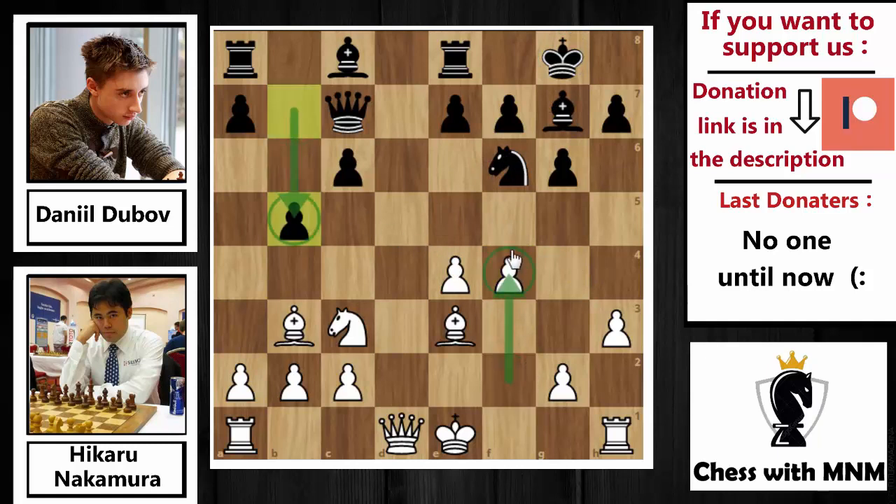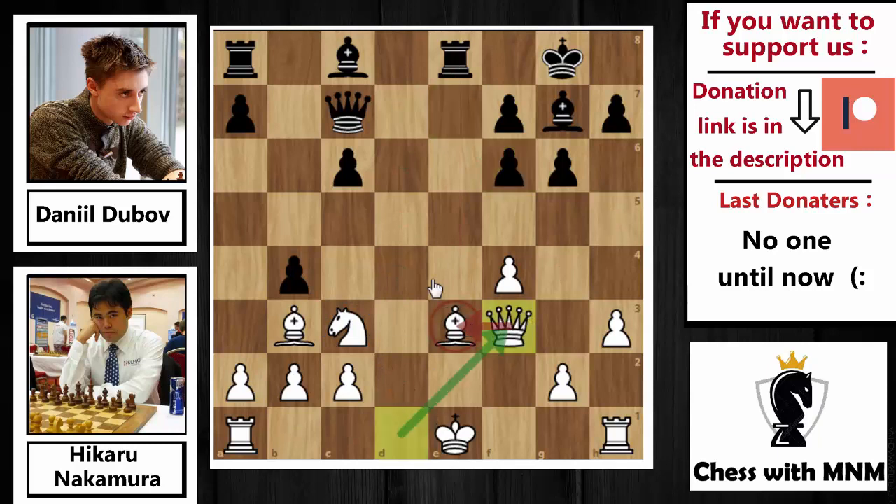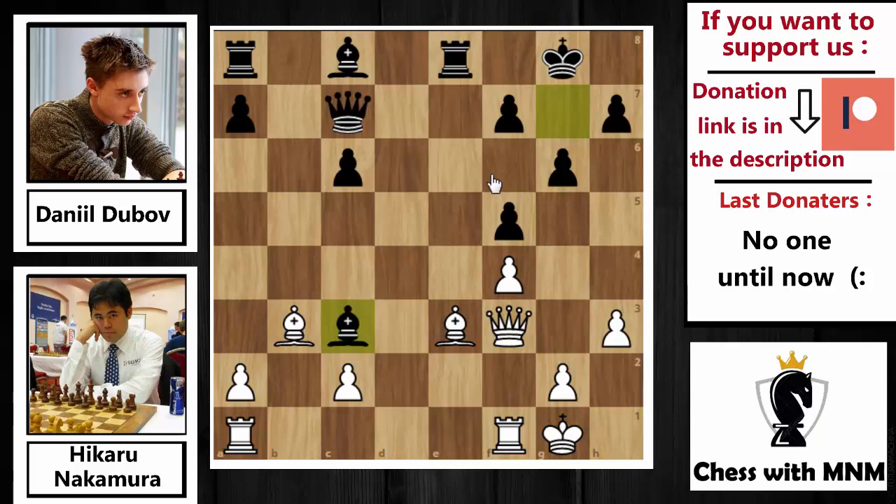Dubov says: as you push f4, I will push b5, a5, a4, b4 and grab space on the queenside too. After b5, Nakamura pushed e5, attacking the knight on f6. Instead of moving the knight away, Dubov played b4, attacking the knight on c3. The idea: if you play exf6 then pawn captures on f6, attacking the bishop on e3 and the knight on c3. The best move would be Qf3 guarding the bishop, but then bxc3 comes, and after bxc3, f5 attacks the pawn on c3 with a check on your king and an attack on your rook.